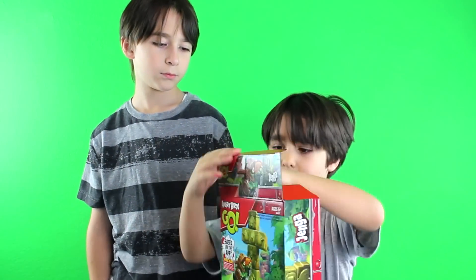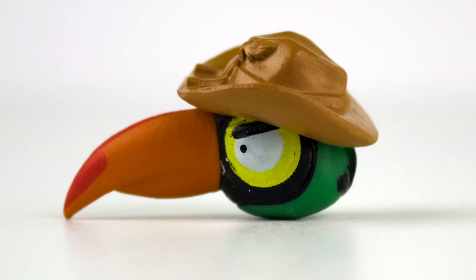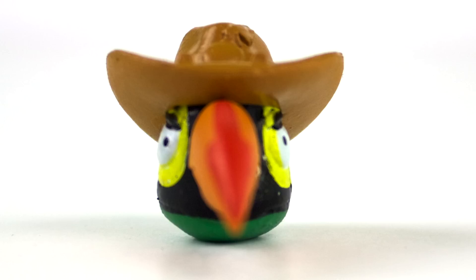Okay, now I'm going to open it. The tower knockdown game is based on the Angry Birds Go app and it appears to be tribal themed. It comes with this green bird that has a hat on that makes him look like he is about to go explore the jungle.